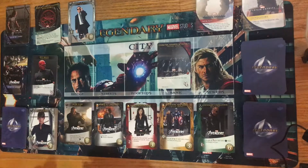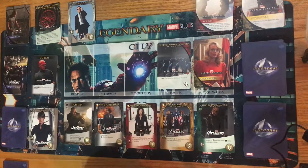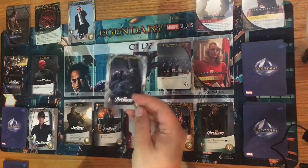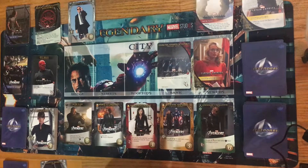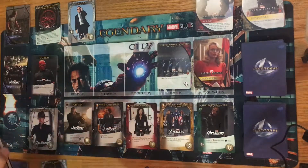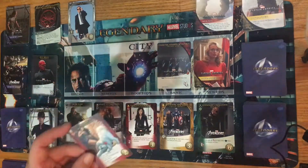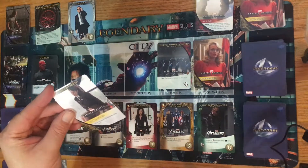I'm trying to be quick here for the channel — I know everybody's busy so I'll try to keep these videos as short as possible. Flipping the villain I get another bystander. I've got one attack in hand. I'll play Hairball which gives me another one attack and lets me draw a card. Then I'll play Miss Lion — I get to rescue a bystander from the top of the bystander deck, which is Peggy Carter, and I get to draw a card.